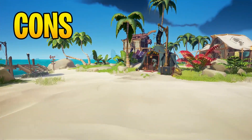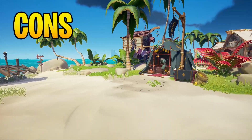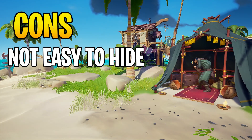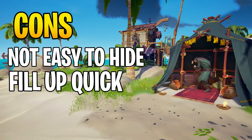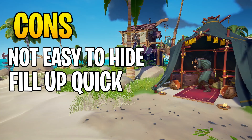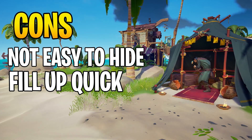Moving on to the cons of the brigantine — the ship is a lot bigger because it has two masts and is a lot longer, so it's not easy to hide. It also only has a one-tier deck, so it can fill up with water quite quickly. If you're not the best bailer then it's probably not the ship for you, as the brigantine only has that one level to fill up.